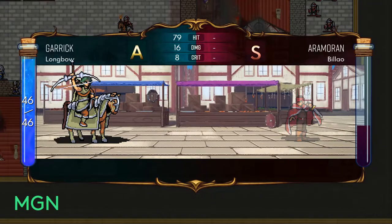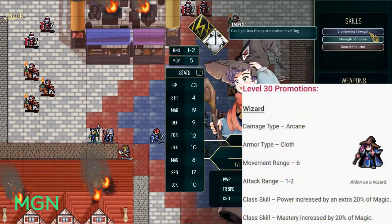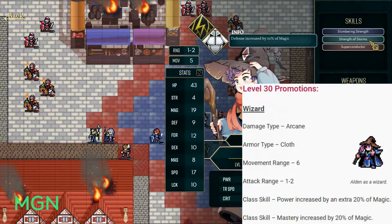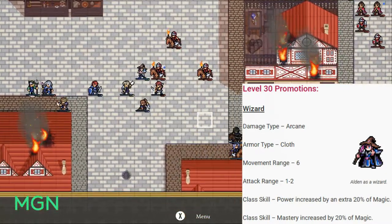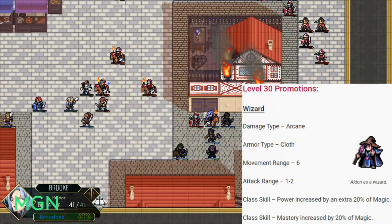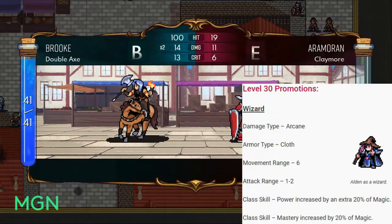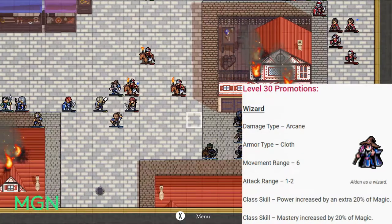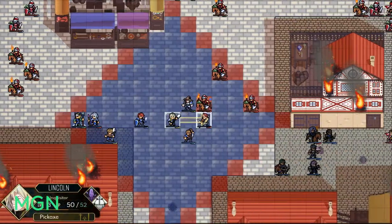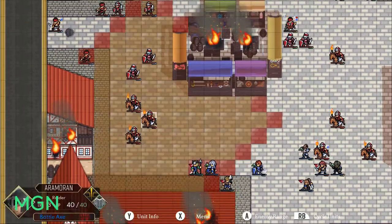First option for level 30 promotions is the Wizard. The damage type for Wizards will still be Arcane. Their armor type is Cloth. They have a 6 movement range. Their attack range will stay at 1 to 2. The first class skill for Wizard is that your power is increased by an extra 20% of magic. The second class skill is that your mastery is increased by 20% of your magic. You're going to have good magic pretty much any way you build a Mage, so these bonuses are going to be really good.